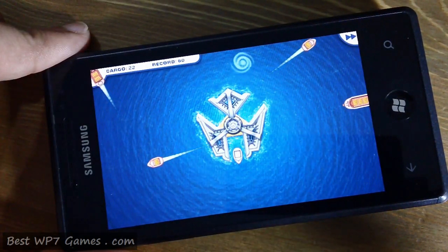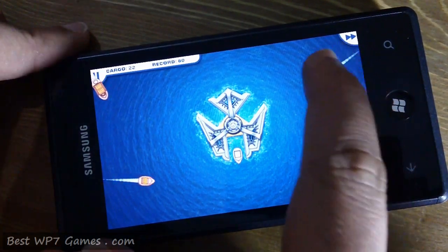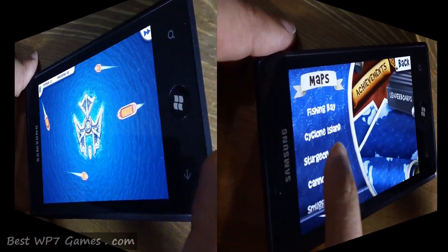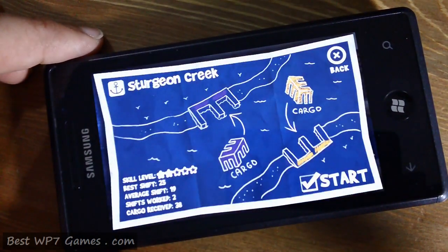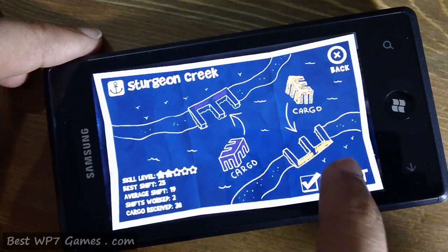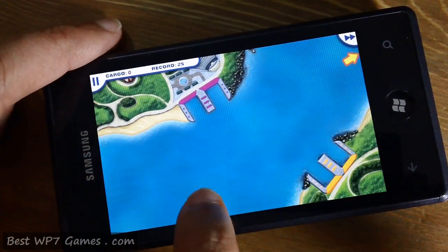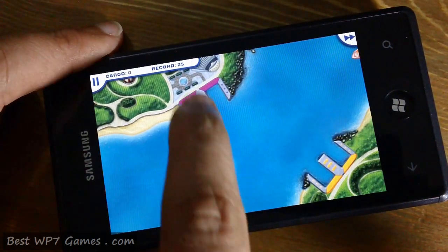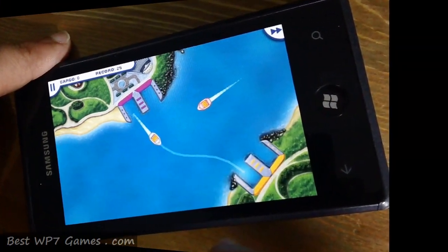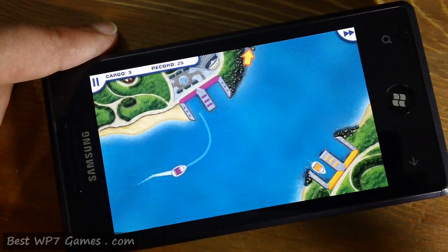So it will just deviate from your path. This is one of the bigger ships that you'll see in the game. On the third map you've got different colored cargo that you have to take towards the correct port. The purple ships have to go into one dock and the yellow ones into another. If you try to send a yellow one into the purple port, it wouldn't go in.